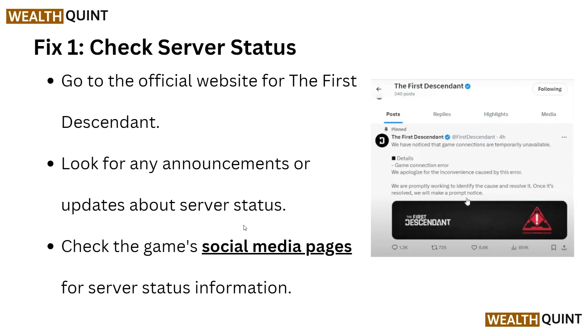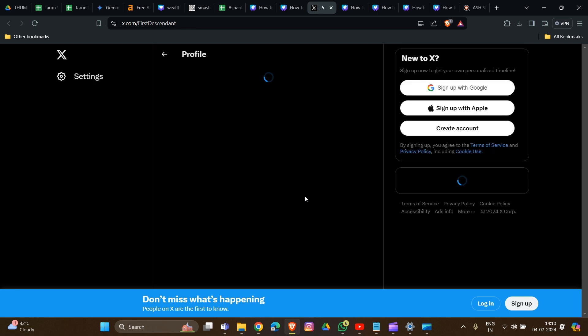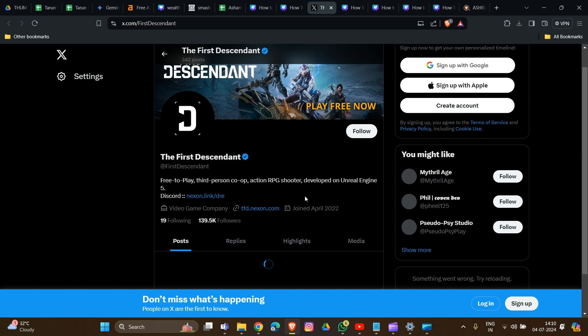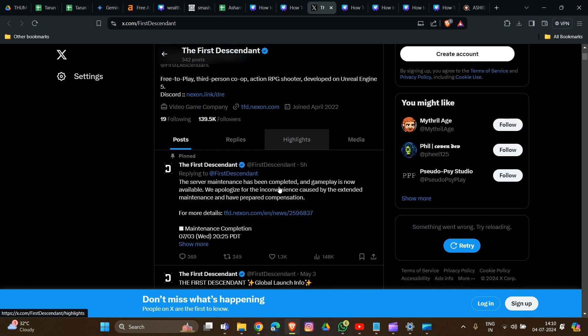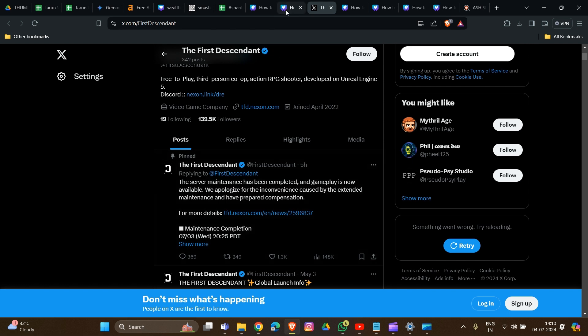Here is the first fix: we have to check the service status. Simply go to their official website or social media platform. These are the links to their Twitter account handler, so you will access all the information here about ongoing problems with The First Descendant. We will provide this link in the description box, and there you will see all the information including maintenance updates.